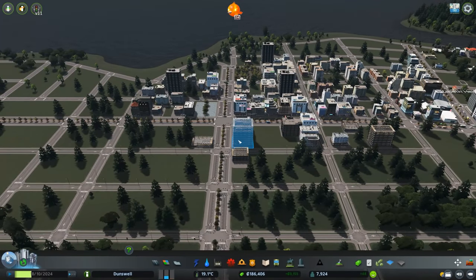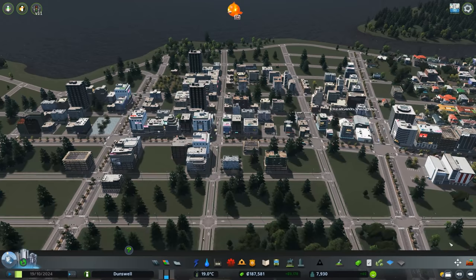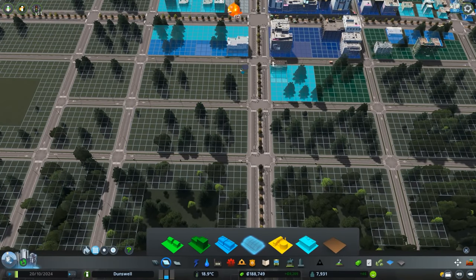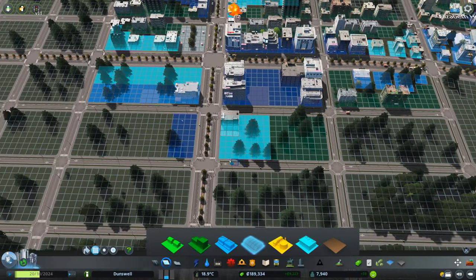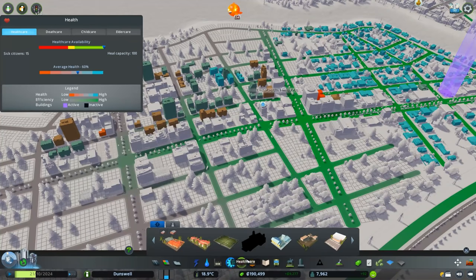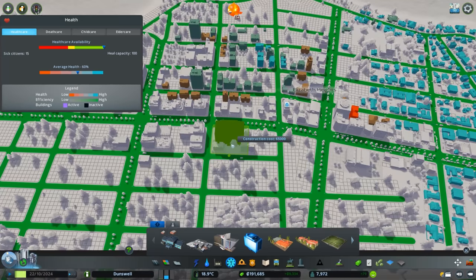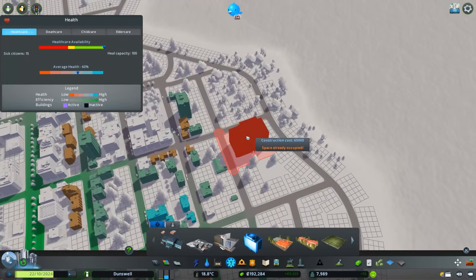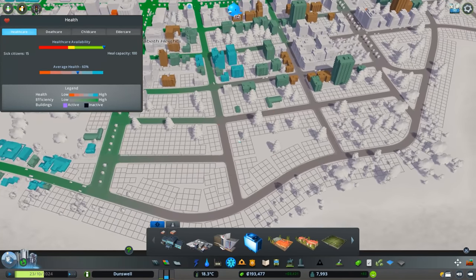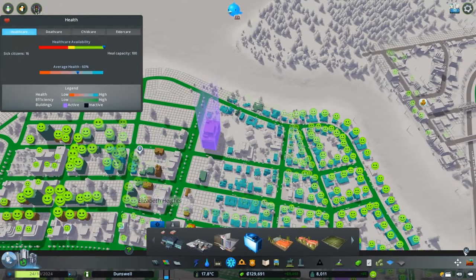Our commercial demand is just staying pinned - people want to go shopping. I'm probably going to place a hospital here. This will be our first true high rise in the city. Where should I place this building - maybe right here, or maybe over here where we have a little bit of wasted space. Yeah, here's good - we'll use up a little bit of that wasted space.